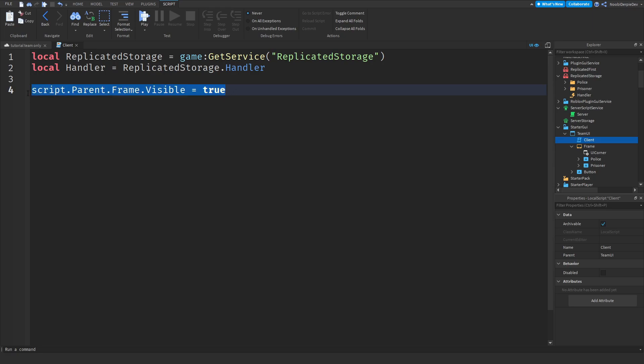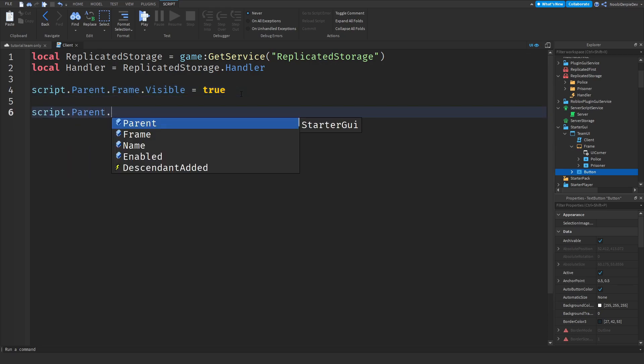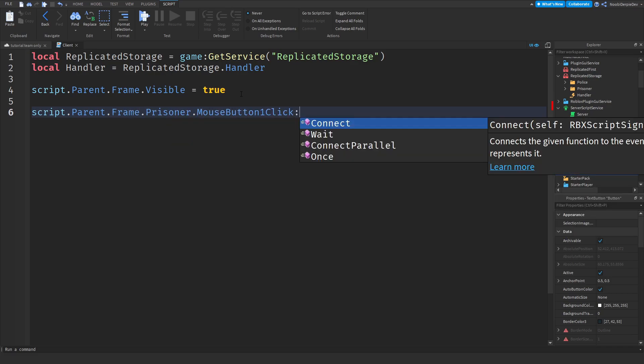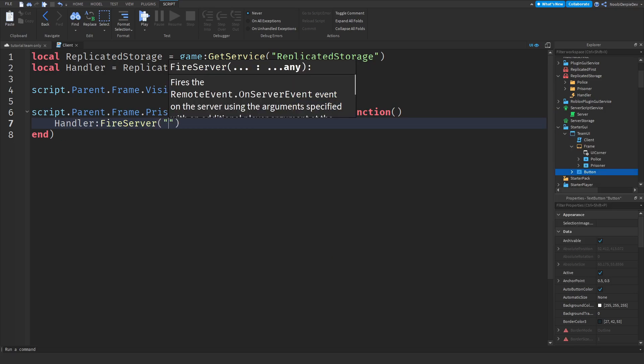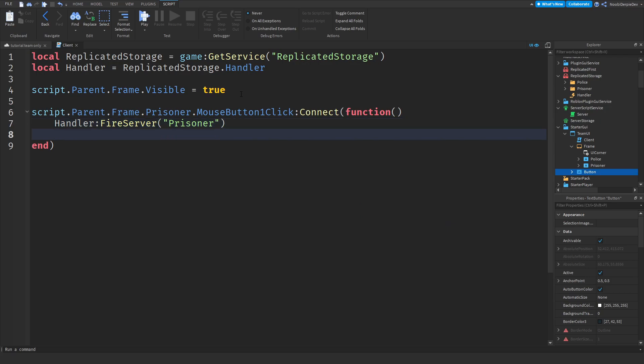You cannot switch teams yet — what I mean is that when you're in the game you can select a team, but you cannot click the UI away until you've chosen. Because this button is going to open or close depending on what you choose. So: Script.Parent.Frame.Prisoner.MouseButton1Click:Connect(function() — when you choose Prisoner, we fire the server saying you want to be a Prisoner. Then we immediately put the UI away, because you can't choose again until your character has responded.